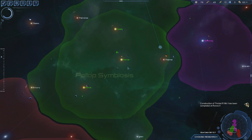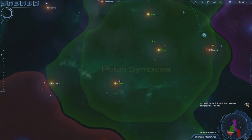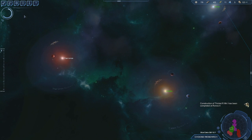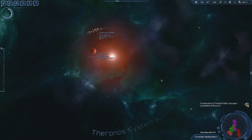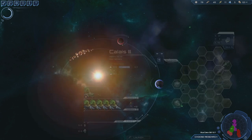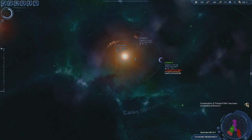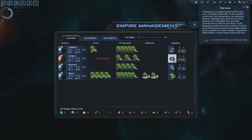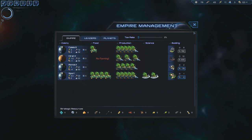The fighter bay has been researched — great, now we can mess with that too. We're gonna have our command points going up. Theranos — we should maybe build one of those too. We got 8 more turns on the soil enrichment, and this one's got 10 turns left on the spaceport.